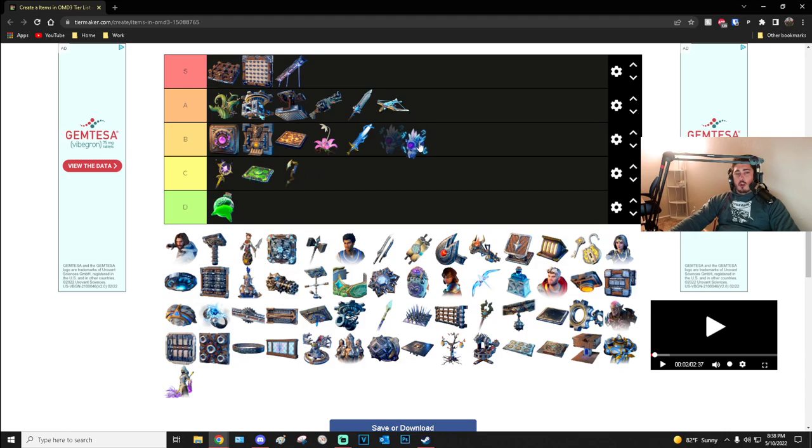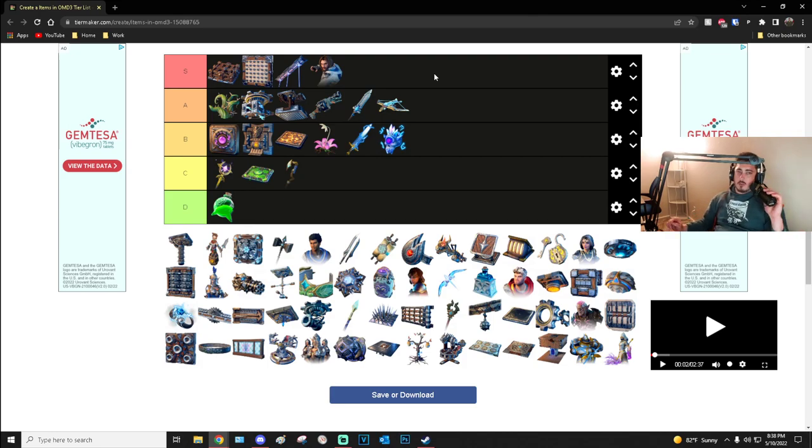Cyclopean Gaze is situational — good for melee builds but not as good as other trinkets or traps. I don't put it in my loadout unless I don't have anything else, or if I'm running melee, and it's usually the first thing I swap out for another trap. Cygnus is S tier for sure.